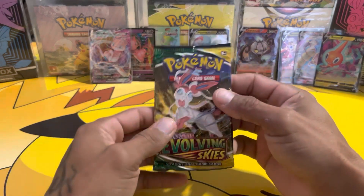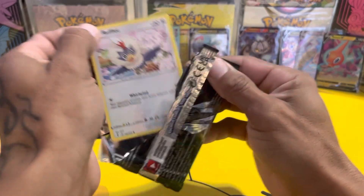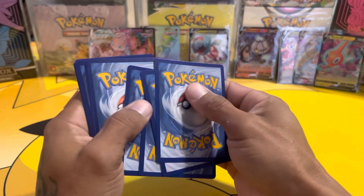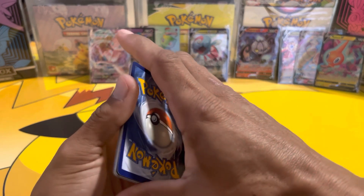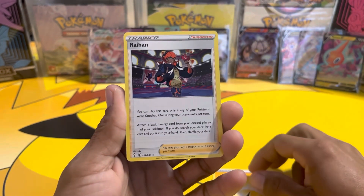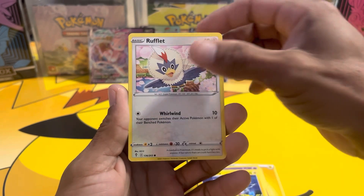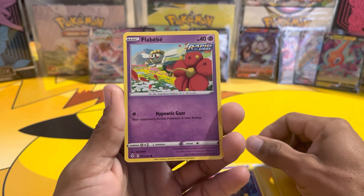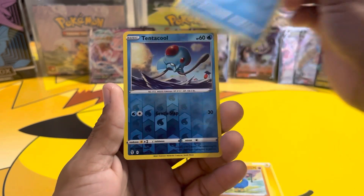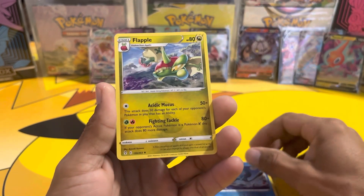Last pack of Evolving Skies — we got the Sylveon artwork, come on, don't do me wrong. Lightning energy, lightning energy, Rehan, Rimbombee, Flaffy, Rufflet, Drowzee, Flabébé, Roggenrola, Psyduck, Tentacool reverse — the last card of this opening is Flapple hollow.